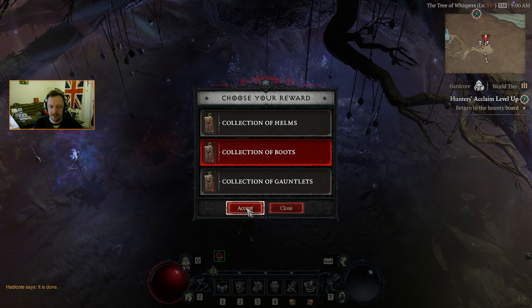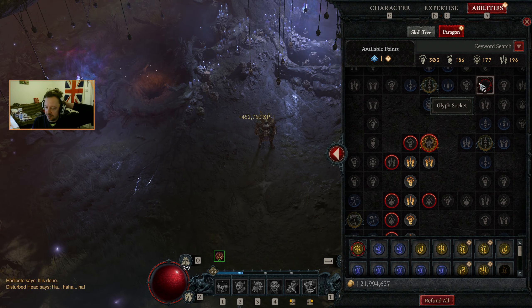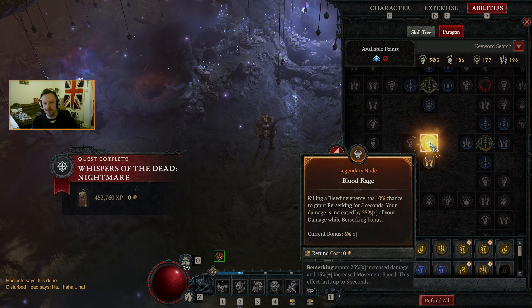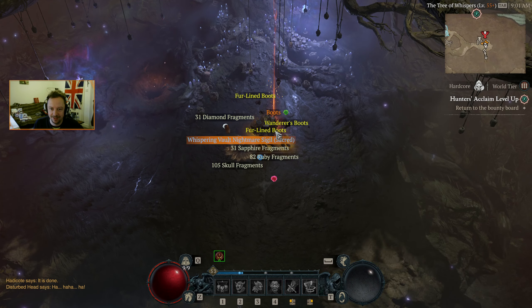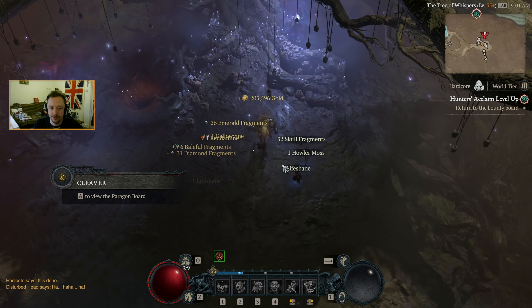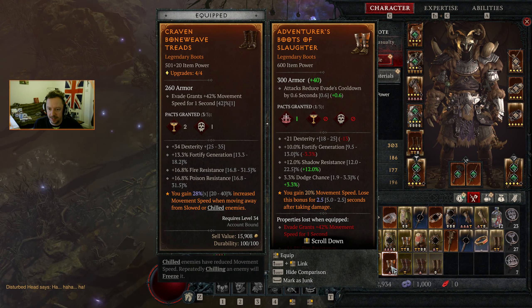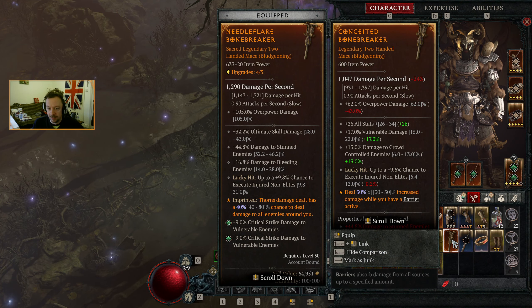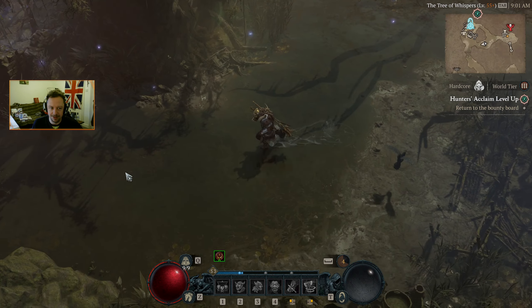First things first, we have this point we can put in — I'm going to put it in Dexterity, and that's because of its proximity to this legendary glyph socket over there. We have Blood Rage — that is one of our big objectives. Grab all these things and we're going to go and gamble.